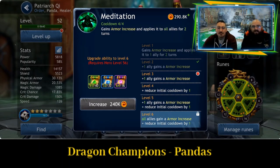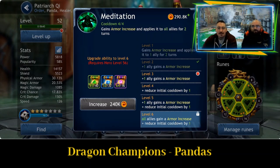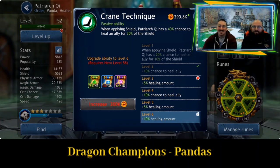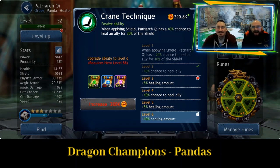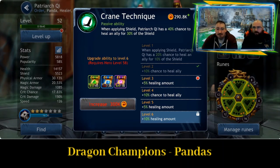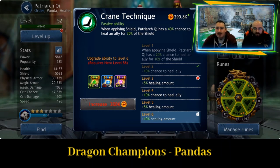Meditation, the third ability — gains armor increase and applies it to all allies for two turns. That is something that's just going to help them stay alive. Crane Technique: when applying shield, Patriarchy has a 40% chance to heal an ally for 30% of shield. So that's going to work well with the other abilities. If you have someone that's lost health, this is going to heal them up quite a bit whilst giving them the shield at the same time.